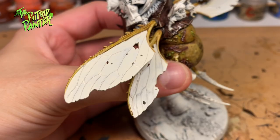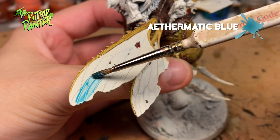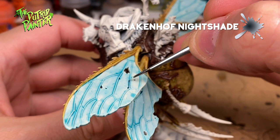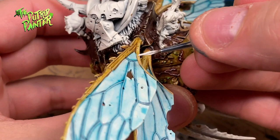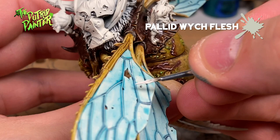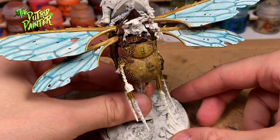For the wings I pre-painted the limbs with the same technique as the skin. Then I made sure the wings were white with Wraithbone before adding Aethermatic Blue. I then wash all the veins with Drakenhof Nightshade — make sure you stay close to the veins. Finally I add a highlight of Pallid Wych Flesh on the veins, which is quite a challenge to not hit the wings. The wings are a good contrast with the dark skin and carapace but still fit the model.